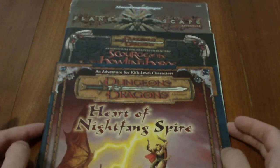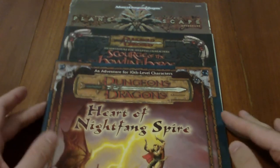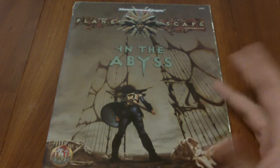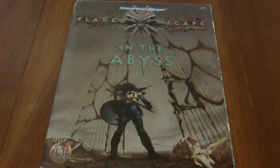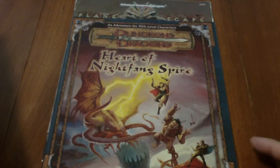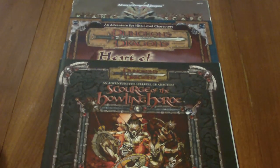To make things easy like last time, we're going with a number-based vote based on the edition each adventure is for. If you want Planescape In the Abyss, comment the number 2. The reason I ask for numbers is it's easy to use Ctrl-F to search and see how many results come up — a simple way to tabulate votes. If you want Heart of Nightfang Spire, comment 3.0. If you want Scourge of the Howling Horde, comment 3.5.